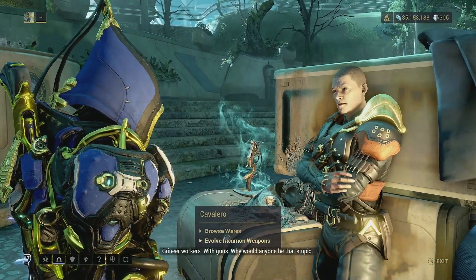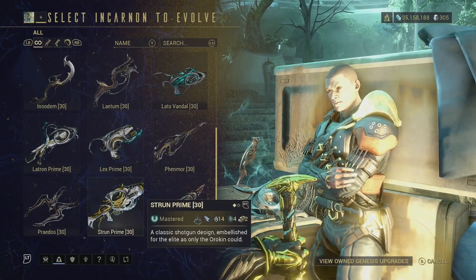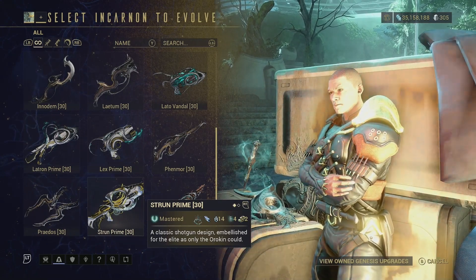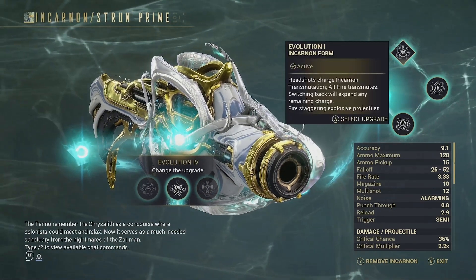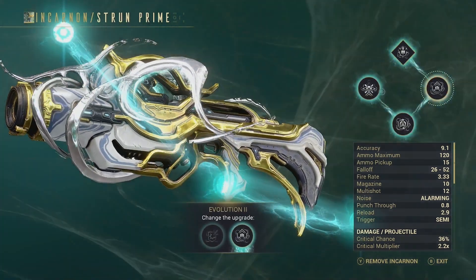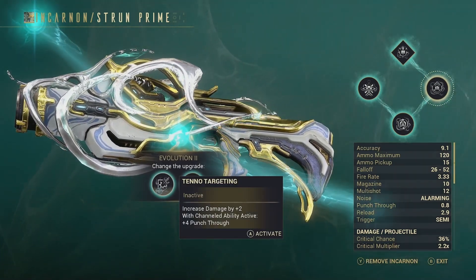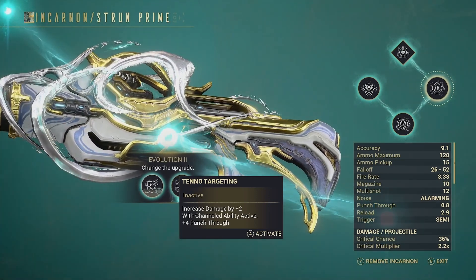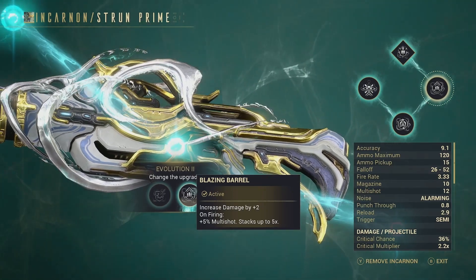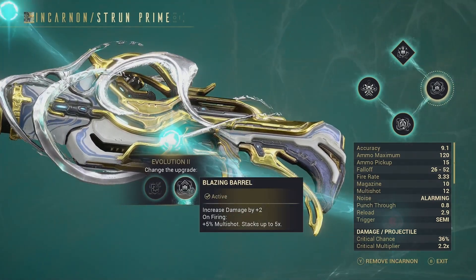We're at Cavalero, where you evolve your Incarnon weapons. The Strun only needs two Forma, making it very efficient for new players — you can always add more Forma and alternate the build later. For Evolution 1, you just need to play a solo mission with this weapon equipped to gain the Incarnon form. For Evolution 2, after 100 kills in Incarnon form, you unlock two choices: Tenno Targeting (increased damage by 2 with channeled ability active, plus 4 punch through) or Blazing Barrel (increased damage by 2 and on firing plus 5 multi-shot, stacking up to 5 times for 25% extra multi-shot). I chose Blazing Barrel because it's better and I don't use channeled abilities.